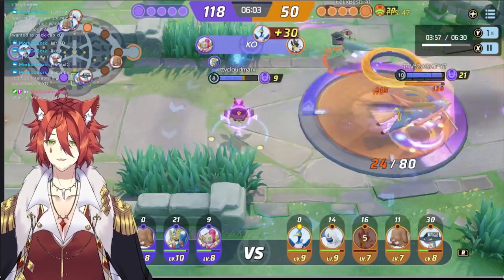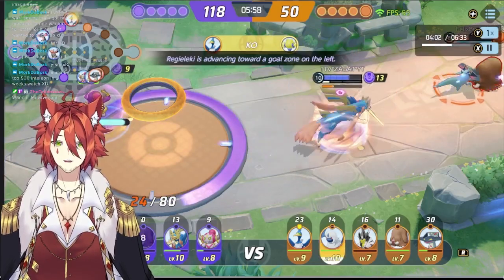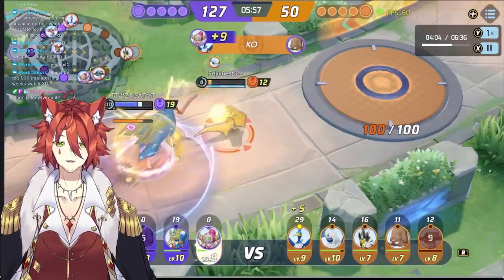Unfortunately Urshifu can't do much with the one-punch versus Zacian, because you've got to get close to them to one-punch and they're just going to charge Aeos energy toward you — bam, done, dead.